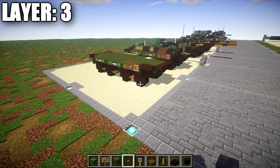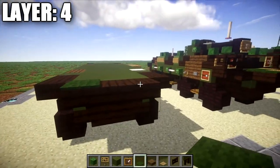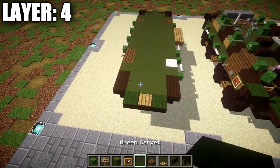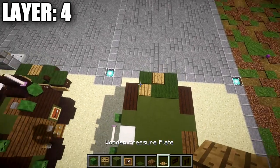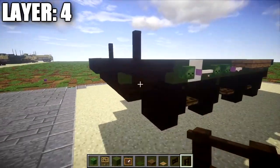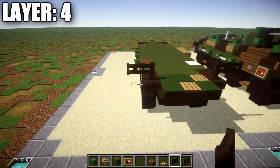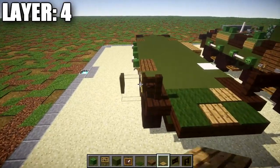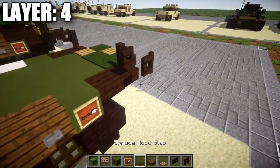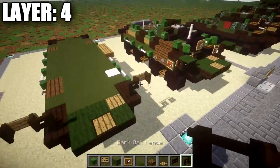Moving on to layer four. Start off by placing down a green carpet on top of these two upside-down dark oak wood corner stairs, then place down an oak wood pressure plate right there in the center. Place down a row of two green carpet on the right side on top of the green stained clay blocks and a wooden pressure plate on the left side. Grab a dark oak wood fence post and place it on top of those two upside-down dark oak wood corner stairs on the sides, followed by a placeholder block on the layer below with a dark oak wood fence gate coming off that fence post. Open the fence gates so they face toward the rear of the vehicle on both sides. Then take a sign and place it coming off the dark oak wood fence gate on both sides for the side mirrors.